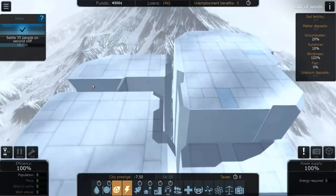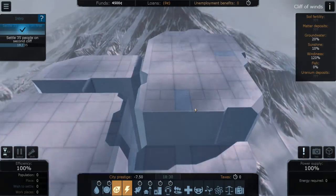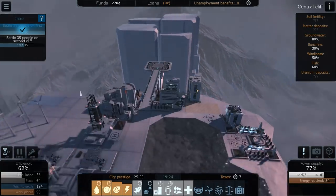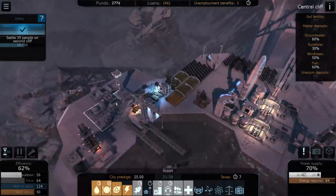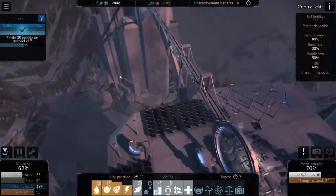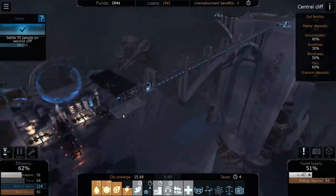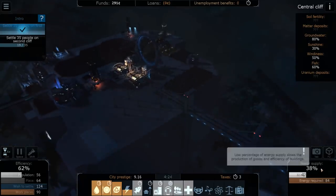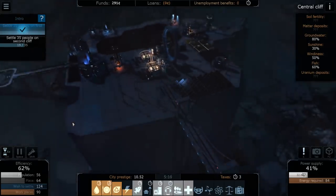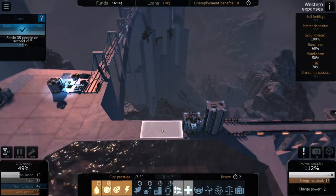We could use some of the lower platforms as garbage dumps since the bridge is going there. I'll eventually have to destroy this platform and build over here so I can have two bridges. We've constructed a giant bridge, we're okay on power supply, but we just need more people. I added a garden to the top of one building to try to increase prestige.